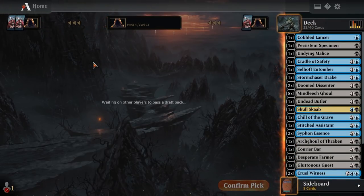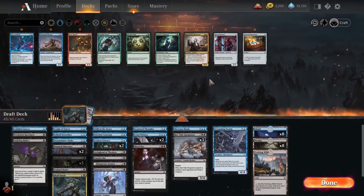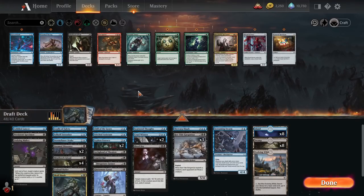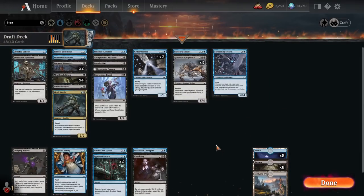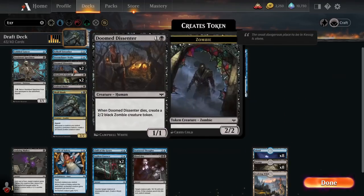Now I'm just slamming some stuff into the sideboard to speed up the end of this draft. Let's get to deck building — we certainly have some options. The client won't let me play five Mind Leech Ghouls! If you draft five copies of one card, you are allowed to play them — that's how draft works. Or is supposed to work. I've been absolutely scammed. It won't let me play five Mind Leech Ghouls. I wasn't going to, but if I really wanted to, I could file a bug report.